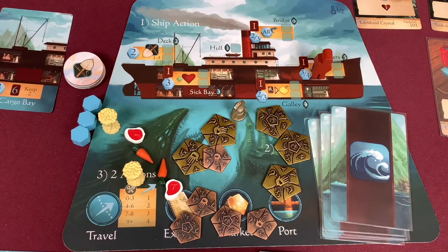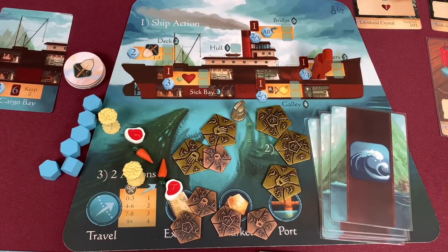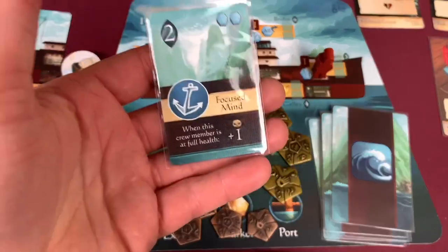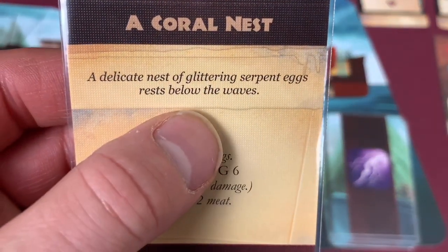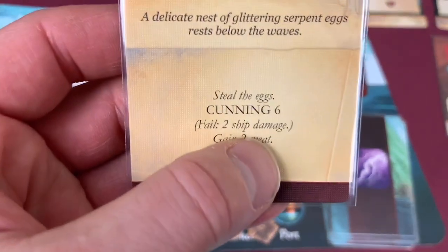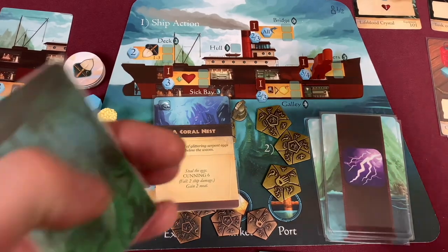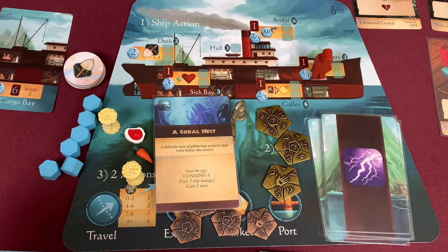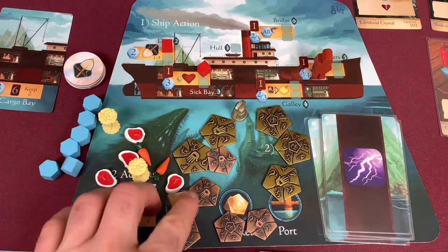Ship action: go to quarters, remove command from Kasumi and the satchel, gain three command. Draw a card - Jack of All Trades. I like that card, keeping it - it takes two to slot but that's okay. I trade out an old card. Event card: Coral Nest - a delicate nest of glittering serpent eggs below the waves. Cunning six to gain two meat, or fail for two ship damage. I drew a two, so I get banged up. Two ship damage to positions two and three - I don't even use those places. But I still get two meat!